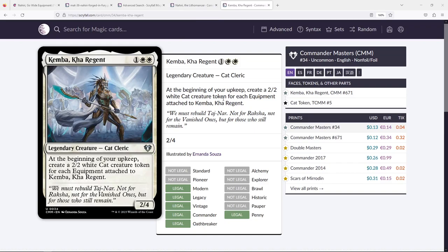Kemba is another card I think is rather good here. If you can attach just one equipment to Kemba, you'll be happy creating a 2/2 white cat every turn. With multiple equipment, you're creating an army every turn. You're fine just having Kemba out with one or two equipment attached generating some bodies. I wouldn't rate this as highly as my other suggestions, but it's a strong inclusion.